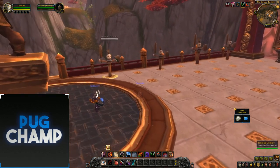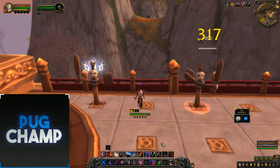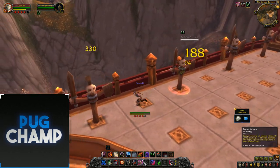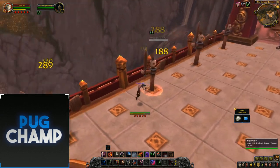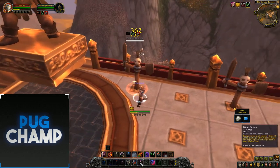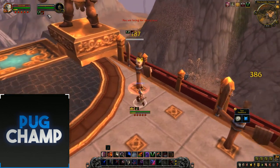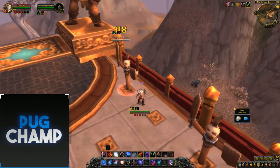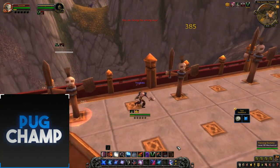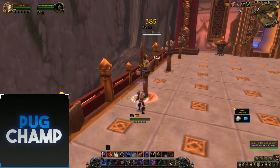If this was a two-target fight, you want to open with Garrote on both targets so they're both bleeding, then do a Fan of Knives. Then start Mutilating and using Fan of Knives, dotting up all the targets. Once you've got your bleeds and Ruptures on all the targets, you can start doing Envenoms and use Fan of Knives when it has loads of stacks.